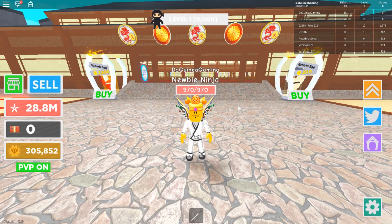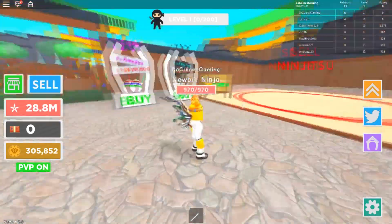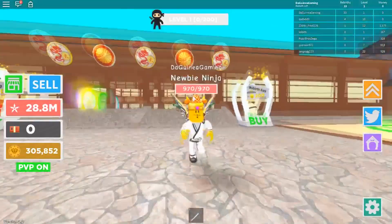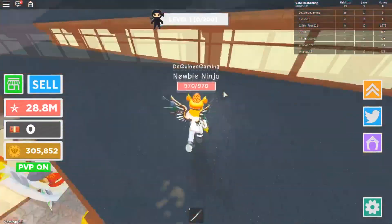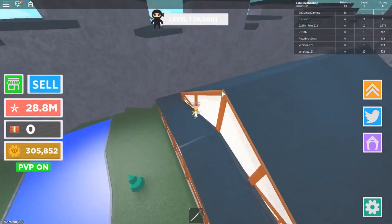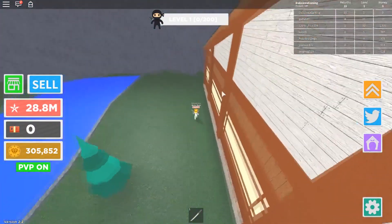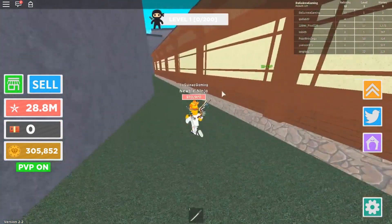Hello and welcome back to another video. Today I am playing some more Ninja Masters and I am going to be trying to get into the secret room in this big dojo. This is a weird glitch thing which you can do to get into the secret room at the back. What you want to do is come to the back of the dojo down here.